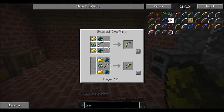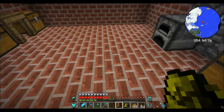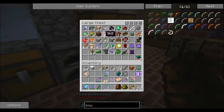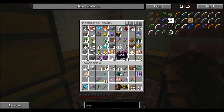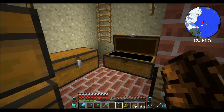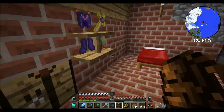Let's try the ender bow. We need two ender pearls, a little bit of gold as well. Do I have any gold? I'm pretty sure I have gold ore somewhere. Oh, there it is — an ender shield! I want that. I don't want some stupid iron shield, I want an ender shield.